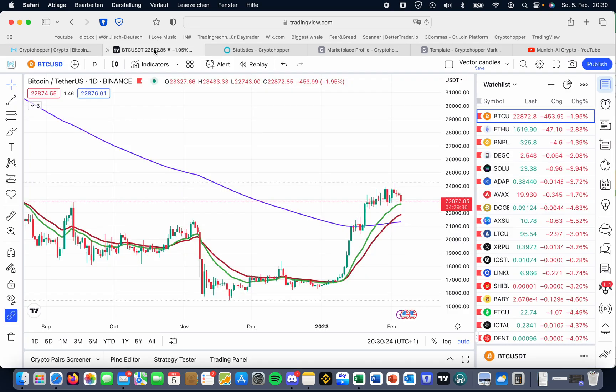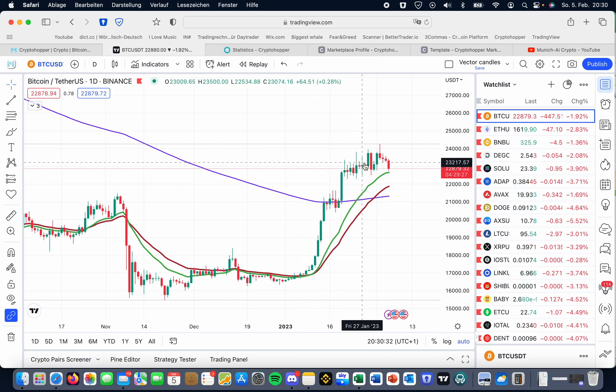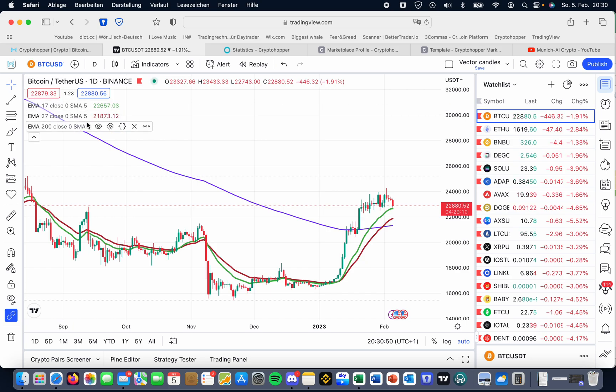First, let's check the Bitcoin situation. From the beginning of this year we have seen a quite good push to around 23,000. How do we continue from here? It's really likely we will see a small drop down again, maybe to the EMA 50 or EMA 200. We want to take all of these drops to our advantage and create a nice bot strategy around this.